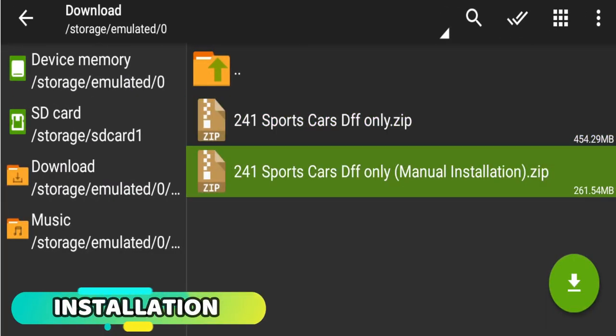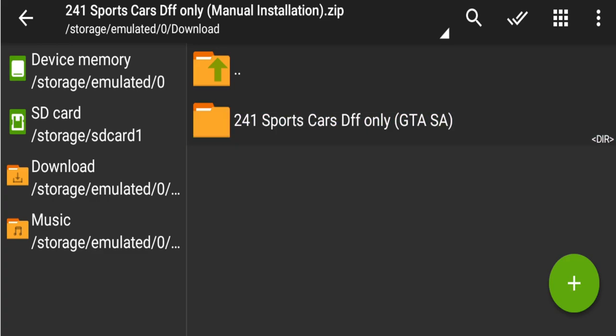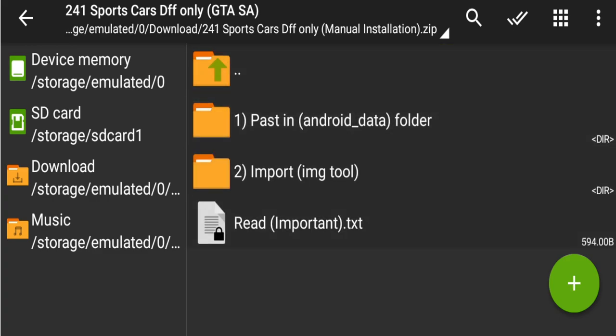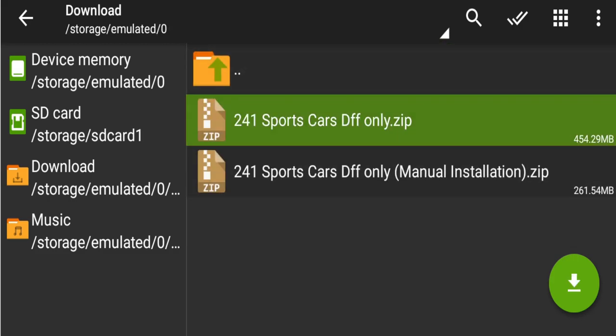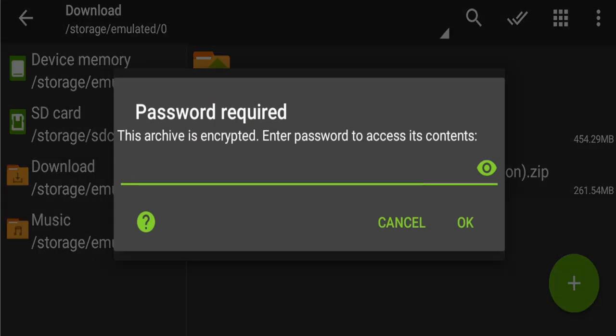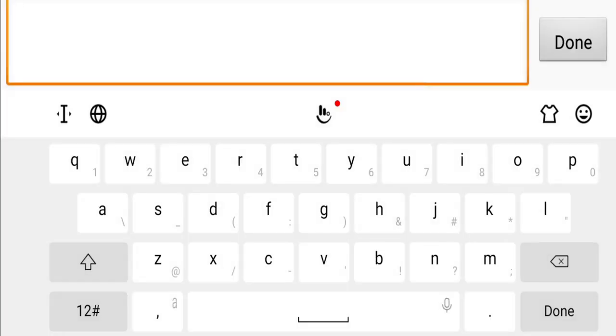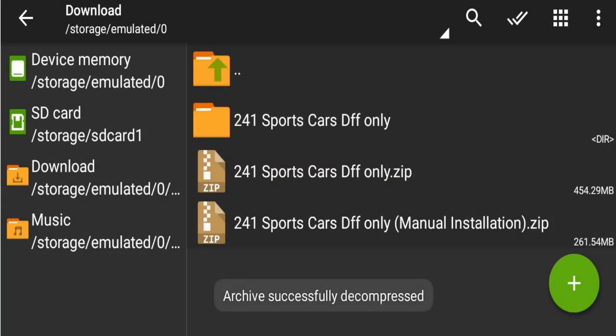Guys, you have two choices to download. For the second folder, you can do manual installation — you have to select 'DFF only.' When you open the first folder, you have to paste it in Android data. The second method is to import from the tool. If you don't want to do that, use the first method — DFF file only. You paste the folder here, and you will be asked for a password. Write the password and click OK.